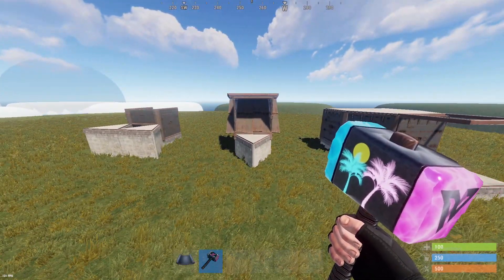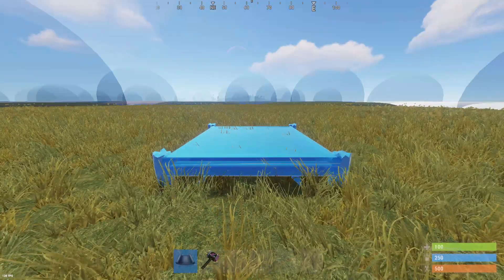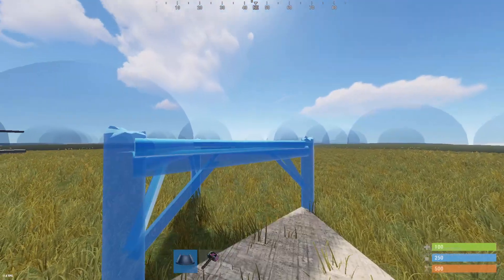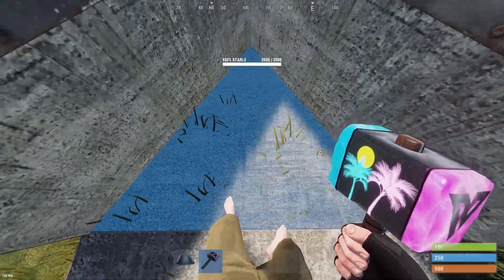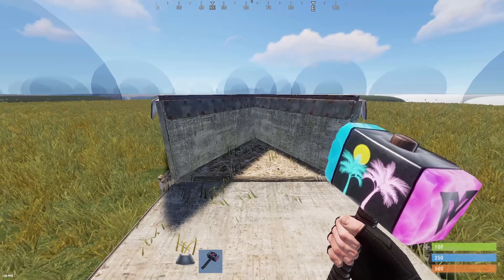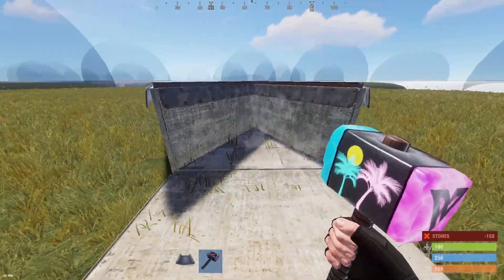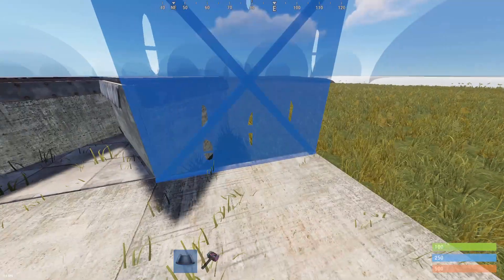Now let's get on to the tutorial of how to build these. Starting off with the first regular bunker — the most well-known bunker in Rust — you're going to start with a lower foundation and go out with a triangle, then go up two triangle foundations like that, and you've already completed your bunker. This foundation here can be left as twig, wood, or whatever you want; it doesn't really need to be upgraded. I suggest upgrading to a cheap material like stone.